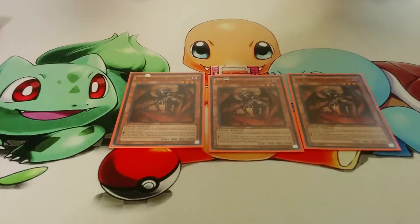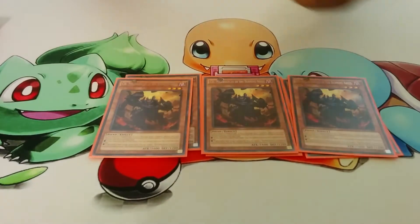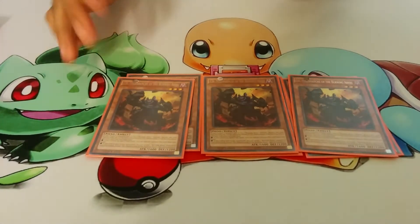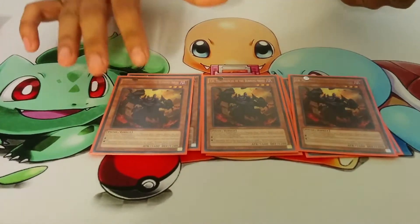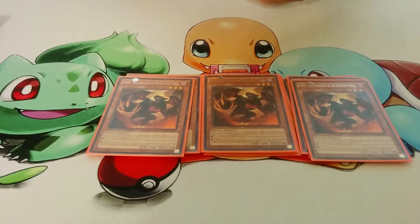For the next original Burning Abyss monster, we have Triple Cir. He brings back monsters from the grave — a really busted card because if you have Virgil in your graveyard, you can bring him back with Cir, you can bring back Dante, you can bring back whatever you want. So he's really powerful. And then another original — we have Triple Graff. He allows you to special summon from the deck, so that can help extend your plays.